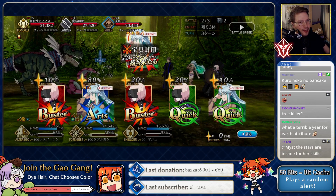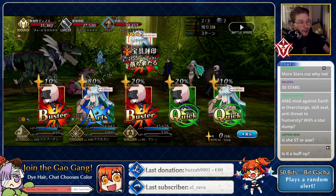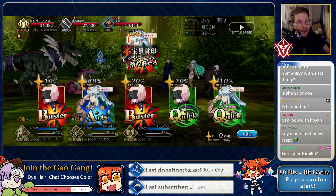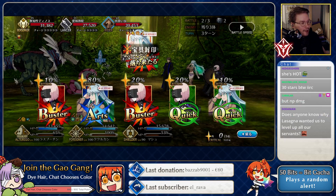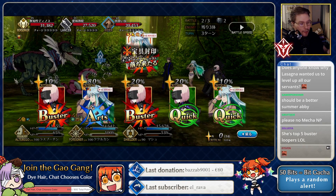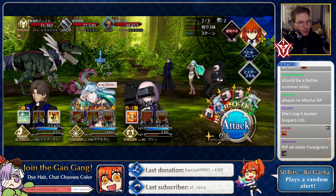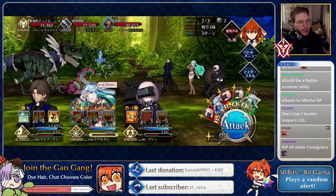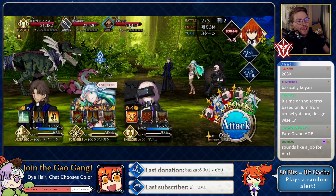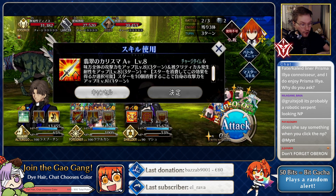Reading through her kit, she's probably not gonna be in farming comps — unless you're lacking a support — but she's not a dedicated farmer. I bet she can loop herself really well as a buster looper though. The NP generates 30 stars, so she can immediately pay for her skills. The only problem is she doesn't have an on-command star bomb that's skill-based. If you want to use her skills with max effectiveness on turn one, you need 10, 20, or 30 stars from other sources. Koyan Light could help with that!